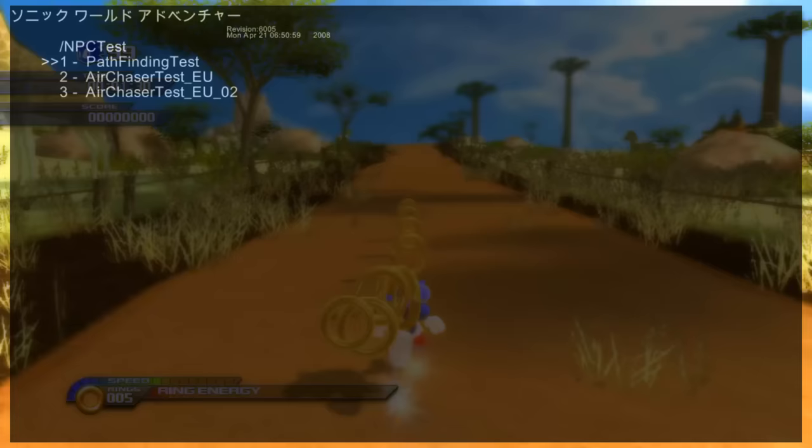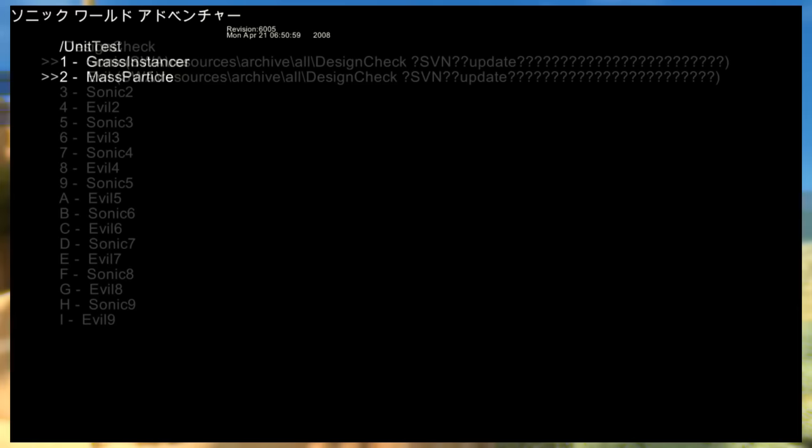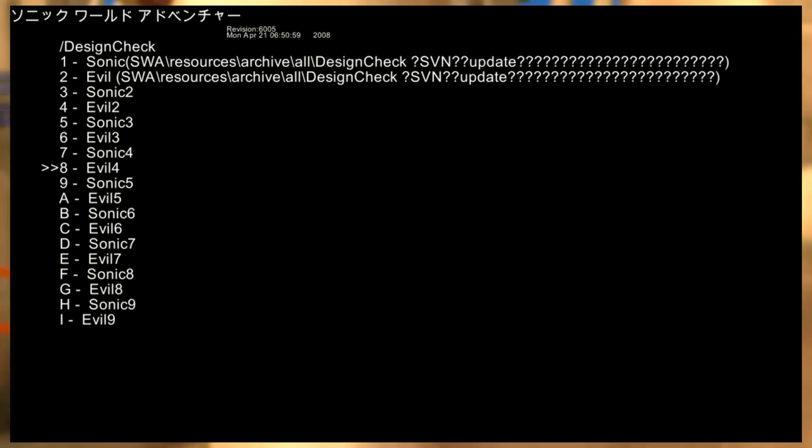This folder would have been used for testing NPC behavior, but none of the files load. This folder could have been used for grass and particle testing, as suggested by the names of the only two files present in it — none of them load either. The DesignCheck folder contains files that refer to Sonic and Evil — the Werehog's codename — with a number in front, possibly suggesting different designs for the models of each character, but it's impossible to know since none of the files load.